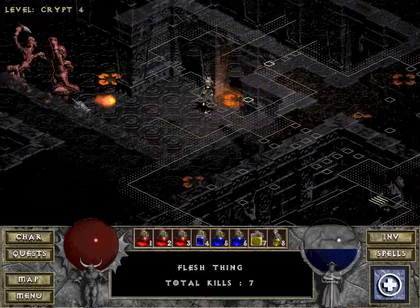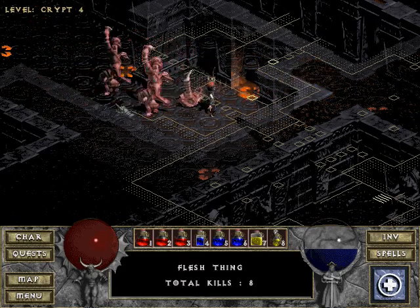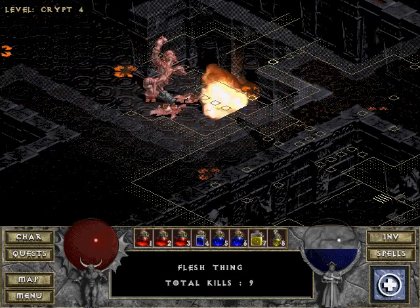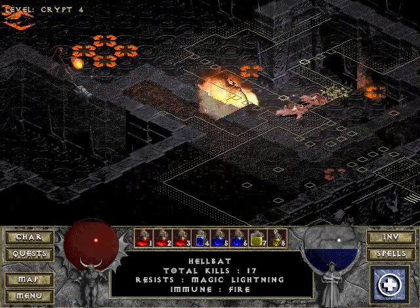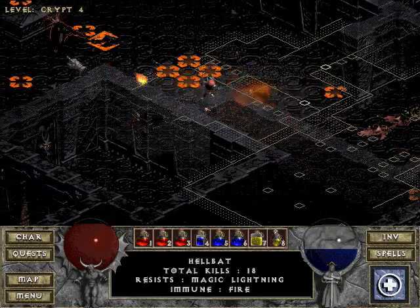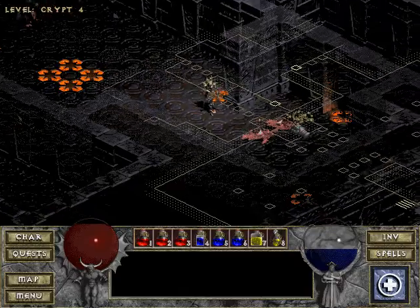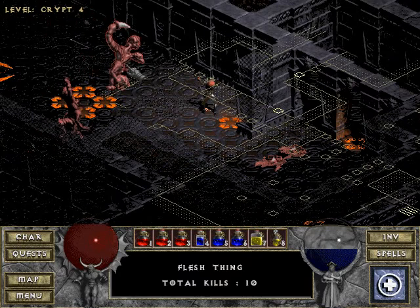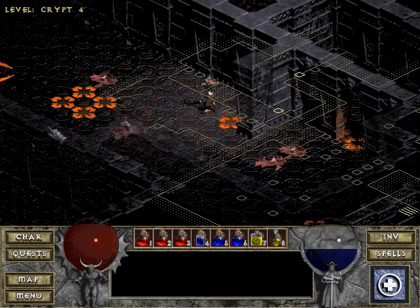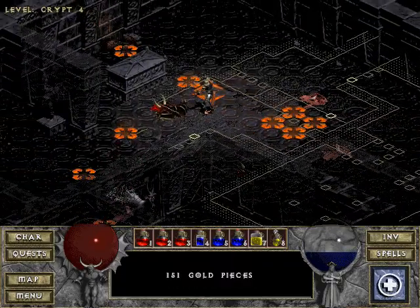Nothing in here. Nothing in here. Die. And now we kill you too. Wait, you dropped something — a long bell though, but it's not magical. So it's probably quite chilly. Anything else lying on the floor here? The flesh thing is going to lie on the floor. No.